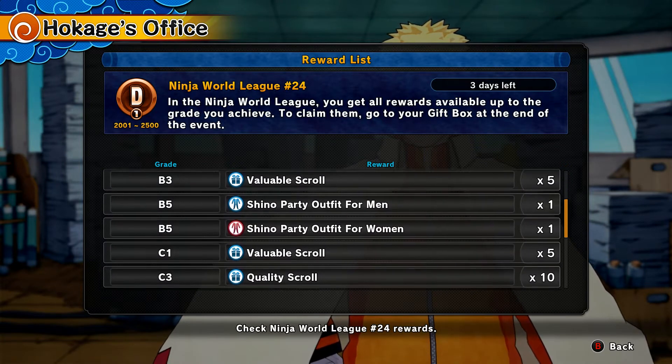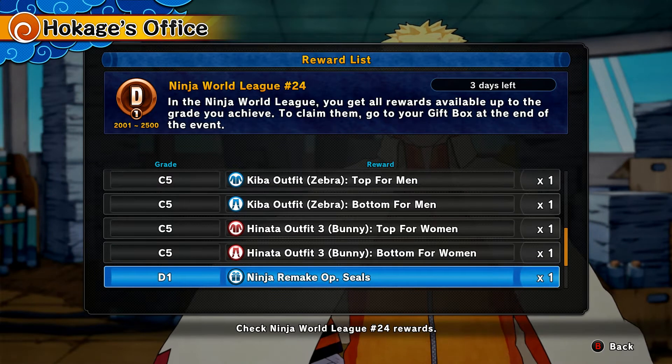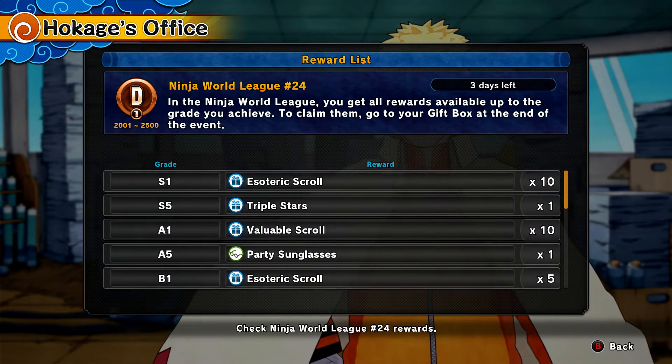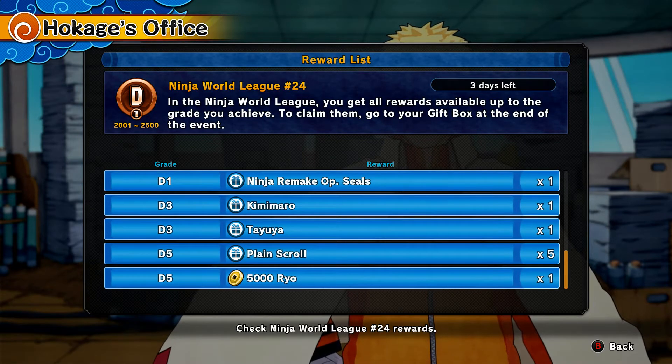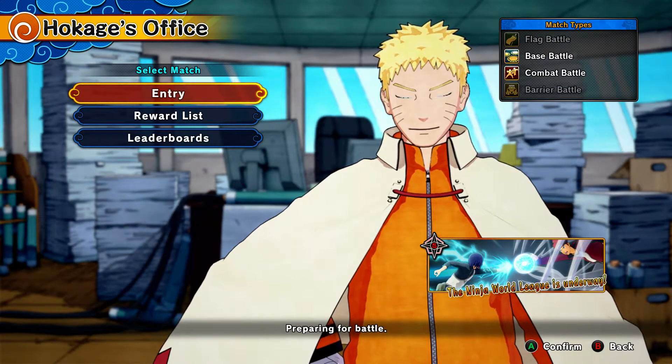Then we got the Shino party outfit for men, which I really want. There's also a zebra outfit and a bunny one — I want to see how those look, for research purposes of course. The Kimi Maru and Taiyo ones I'm pretty sure are just hairstyles, so I'll have those and the videos for them are coming soon. We've been hopping into online matches, so I'll see you guys when the matches start.